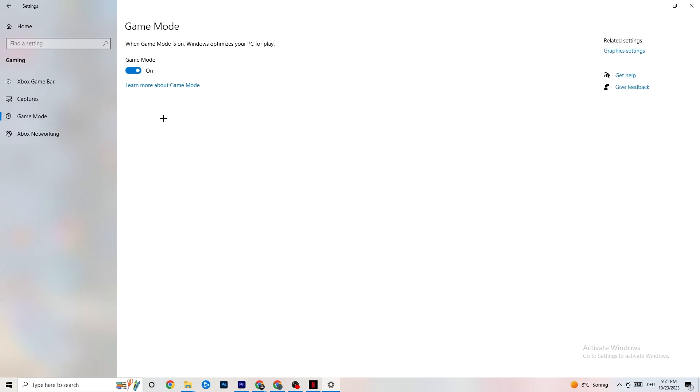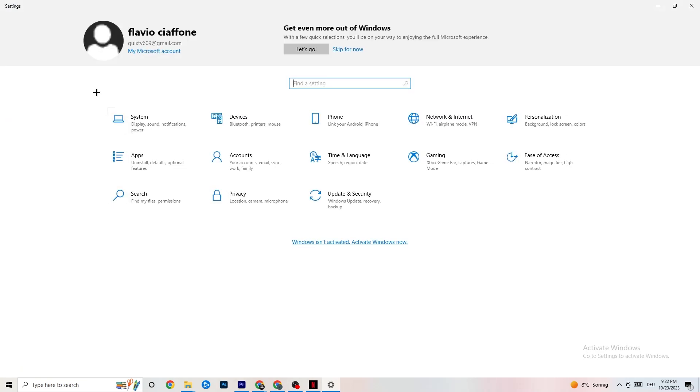Hit Game Mode. This one is a little tricky — I can't tell you definitively to turn it on or off. You need to check it for yourself. Turn it on, try your game, see what works better; or turn it off and test. Once you're finished, go back to the main Settings.